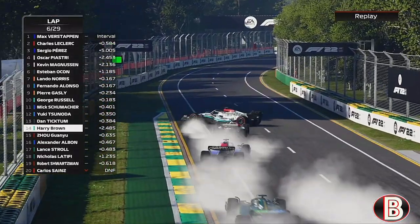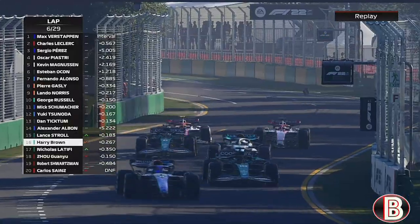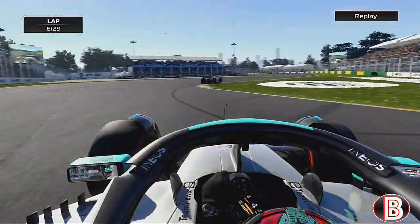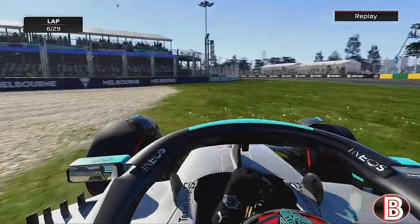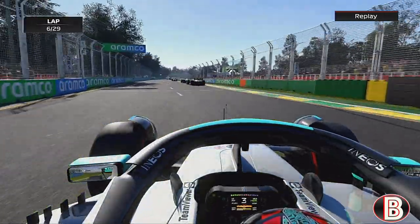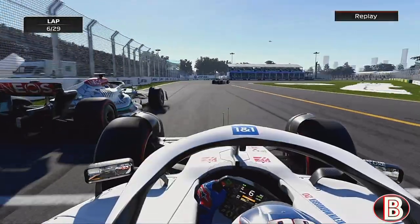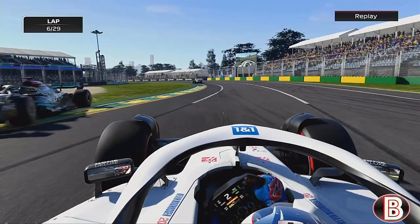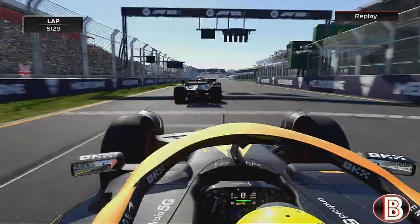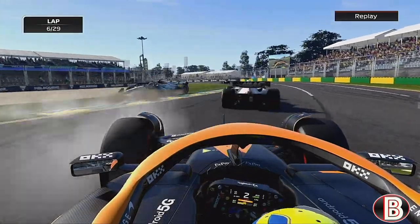We've been hit there by the AlphaTauri and the Williams has had its front wing ripped off. Looking at the replay: going into turn one, Magnussen's tapped us round - look how far back we've dropped. From Magnussen's view, he sends us very late into turn one. There was a gap there but it was going to close. That's a racing incident - he should have backed out but there was a gap there.